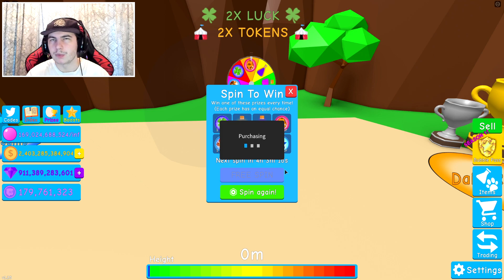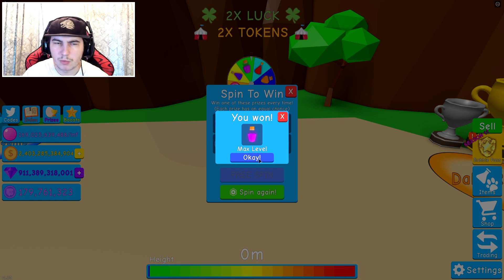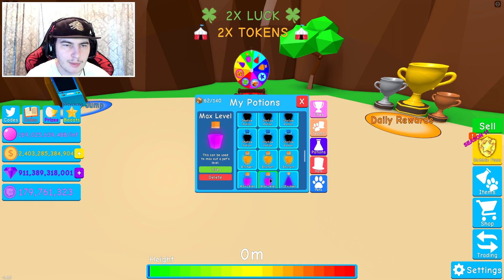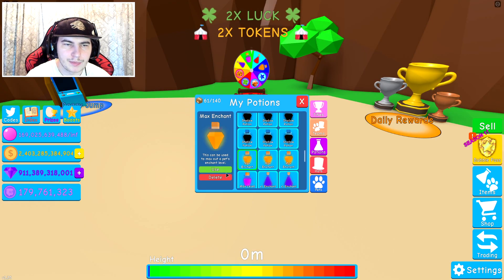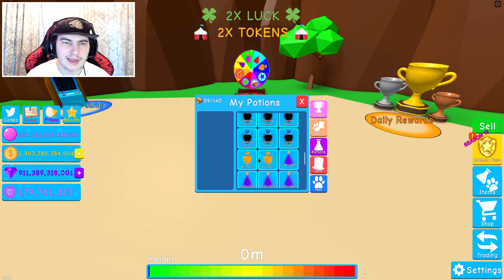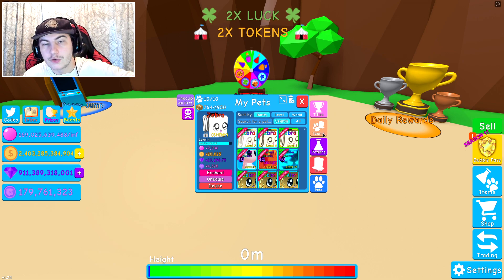I'll be back in a second. Okay, well we're back — it's been like five times, very nice. Let's go ahead and use a potion to max level one of our — Axolotl? I don't know how to say that. Max enchant as well. And let's go ahead and max level our Overlord secret pet, and also max enchant it. The max enchant only gives it enchant level 4, so we're actually going to use the shadow potions on this one to get the best possible out of it.